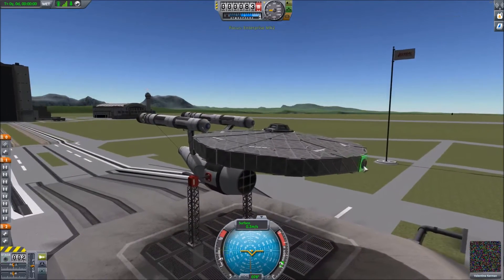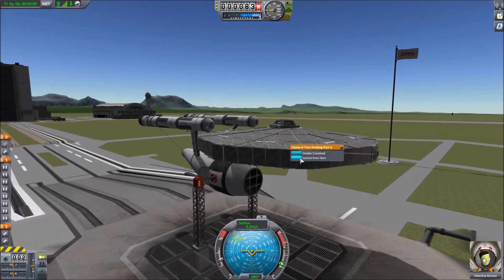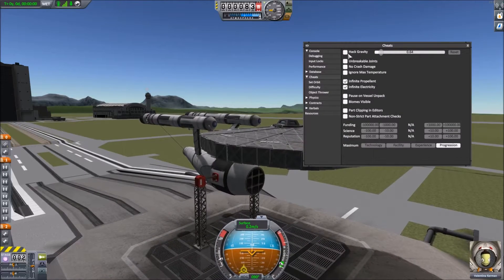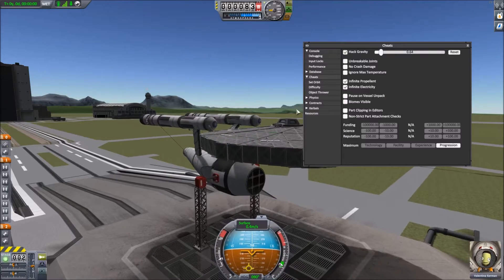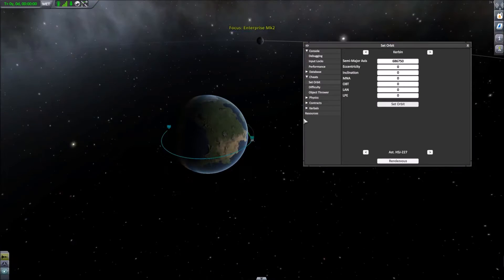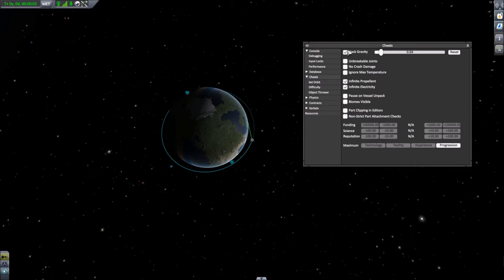This cannot get to orbit by itself so we will be using the cheat menu to do those deeds. Control from here, Alt F12, let's hack our gravity, set an orbit, and unhack gravity.